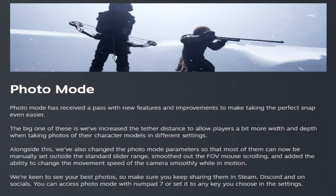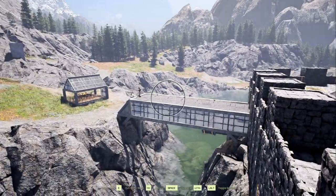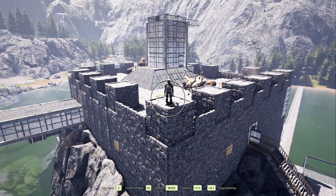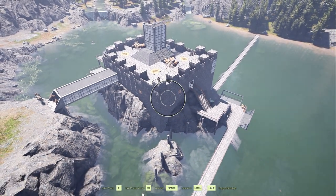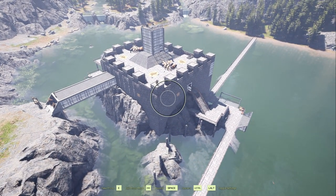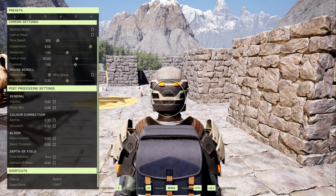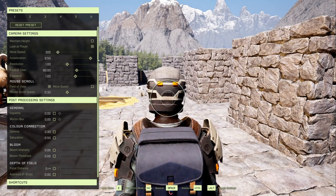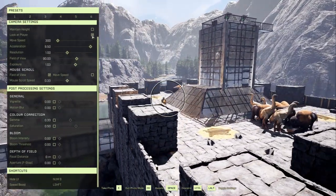They're keen to see your best photos, so keep sharing them to Steam, Discord, and socials. You can access photo mode with Numpad 7 or set it to any key in settings. Bringing up camera mode and hitting the default button, you can see you can now zoom out a ton — before you could only zoom out to maybe around here, but now watch how far it goes out. You can go out so much further now. Hitting left Alt by default shows new options where you can change move speed, acceleration, maintain height — a lot of things you can go through and change, some new and some old.